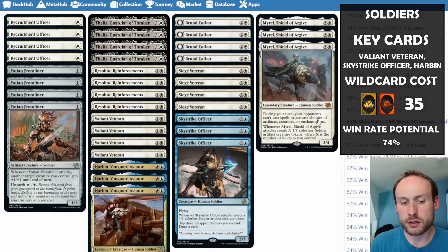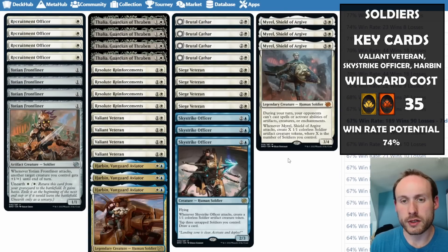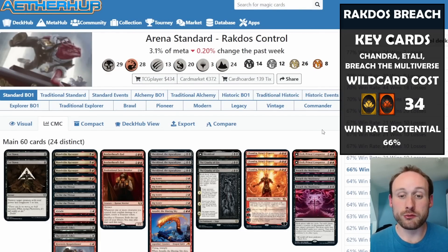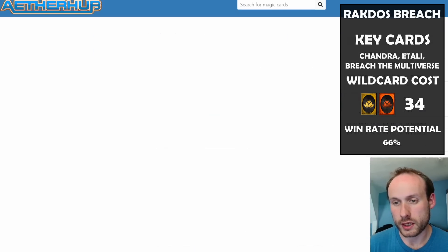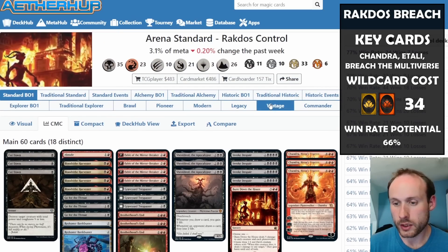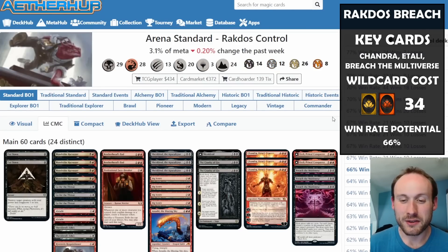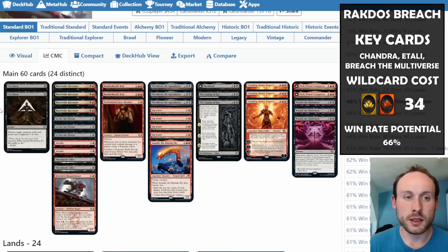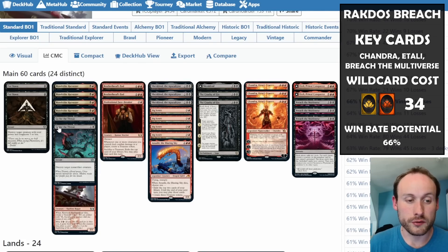At number five we have Rakdos Control, which has been really disadvantaged by the bans. The biggest win-rate versions literally ran Reckoner Bankbuster, Fable, and Invoke Despair — so losing all three is a huge disadvantage. But the deck still has lots of strong threats and is number five in the top 10. We have Cut Down and Go for the Throat for removal.